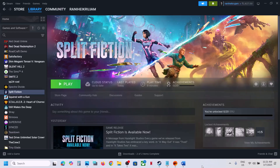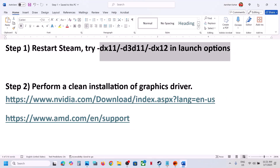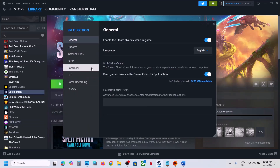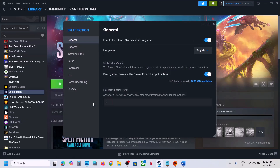The first step is to try DX11 or DX12 in the launch option. For this, go to Steam, right-click on the game, select Properties, go to the General tab. In the launch option, type in -dx11, then close this and launch the game to check. Still not working? Try -d3d11, then -dx12. If none work, remove the launch option and follow the next step.